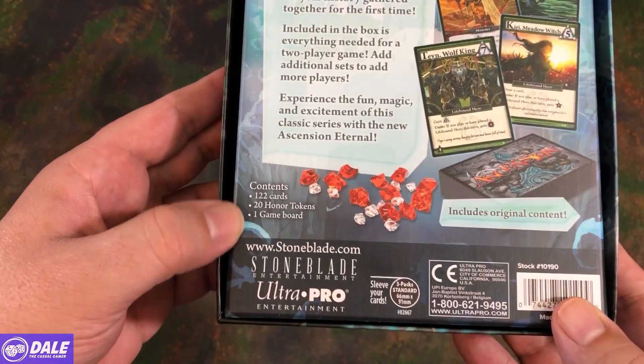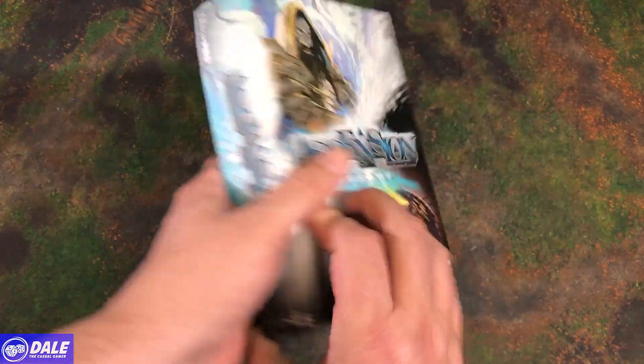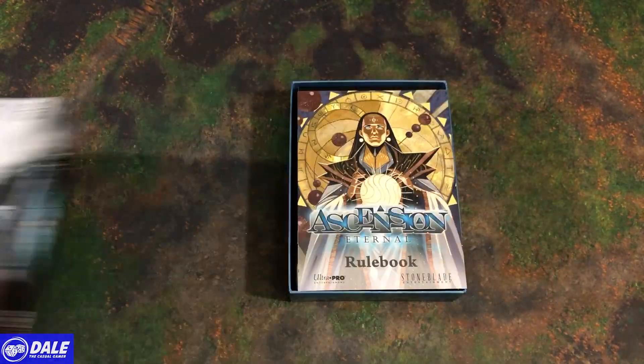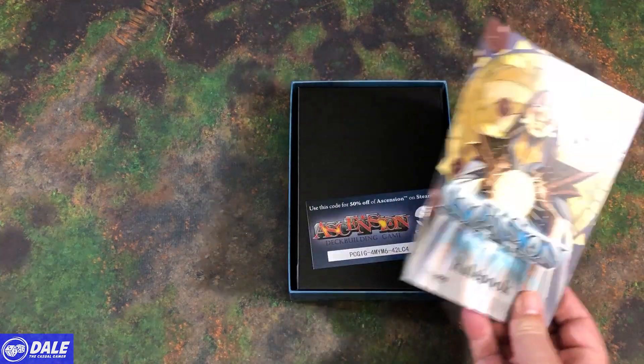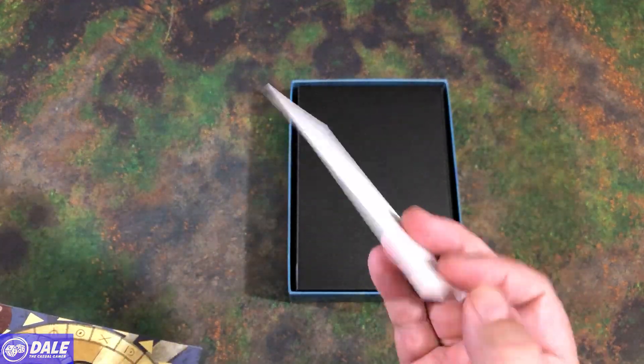You can see the contents: 122 cards, some tokens, and a game board. Pretty sweet in this small box. We have our rulebook and a coupon code for Steam.